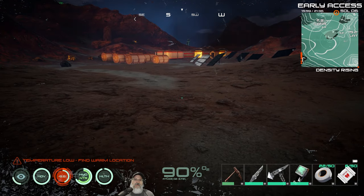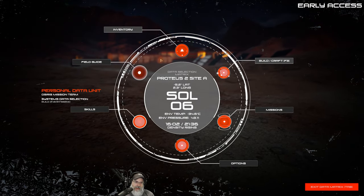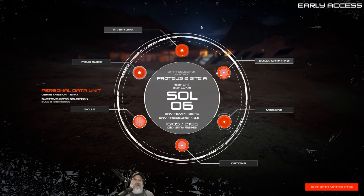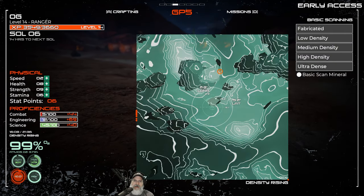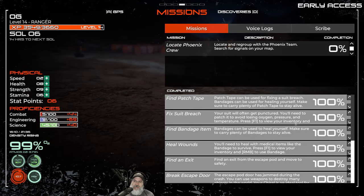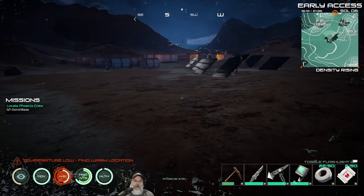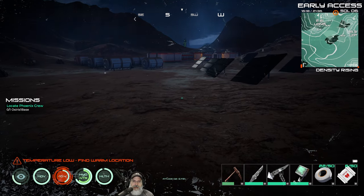By the way, if you press the Tab key it brings up kind of a wheel-type menu where you can get to your other menus. I almost never use this because it's faster to just hit F1 for inventory, F2 for crafting, F3 for map, and so on. F4 is the missions menu — we've already done all these missions except this one: 'Locate the Phoenix Crew.' Let's go ahead and activate that.